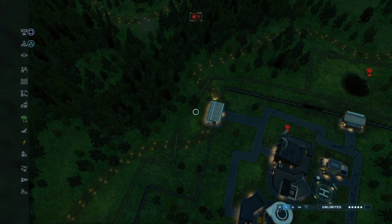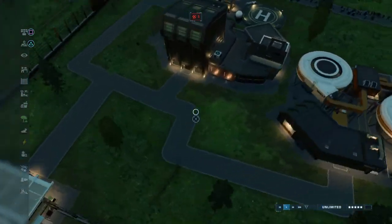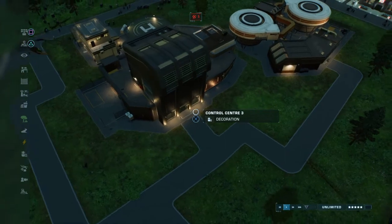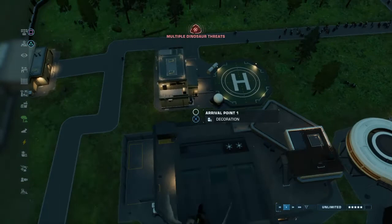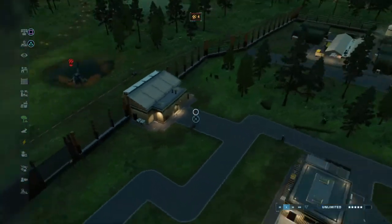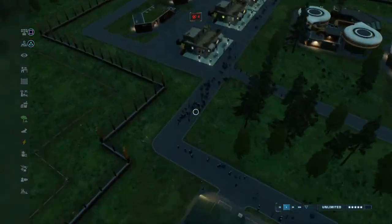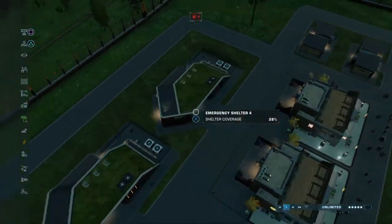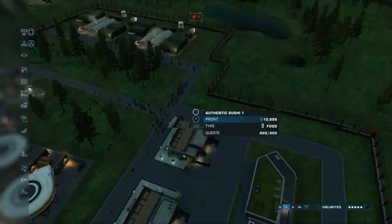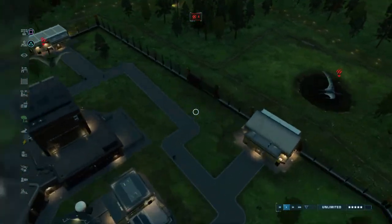If you can hear my brother, it's because he's very very loud. I'm going to show you the facility first. You've got the control center, a hydro pump hub so you can power everything, an entry point, hotels, food areas, toilets, and emergency shelters.